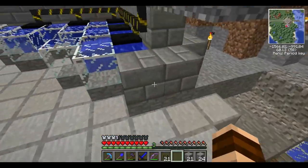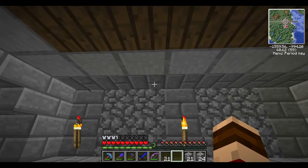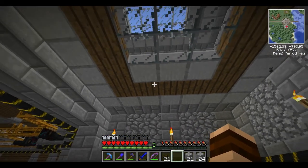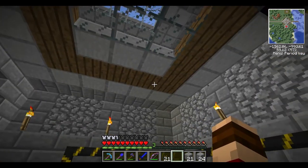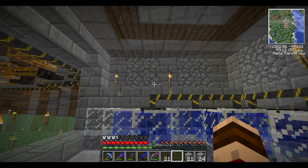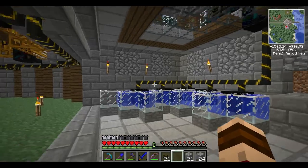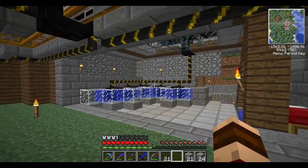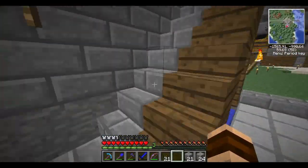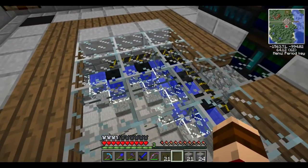One thing we could do with these thermopiles is run a third battery box right here. I'm thinking about moving our pulverizers in up there — that might be an option. Alright guys, that's our thermopile setup. I think it looks pretty good and it's going to be really beneficial for us. From up here it's a pretty cool looking shot.